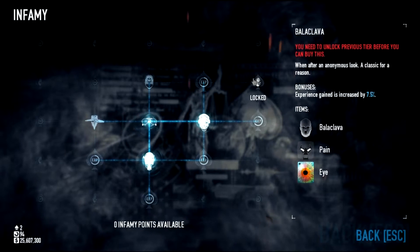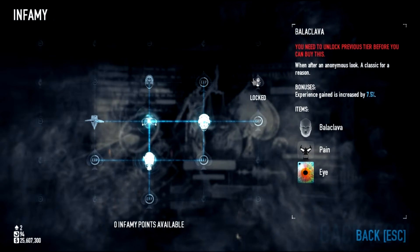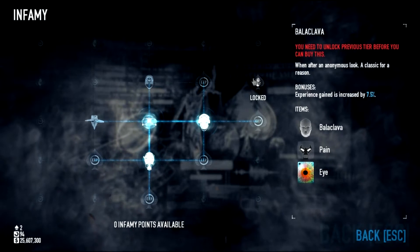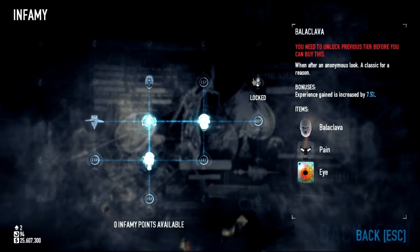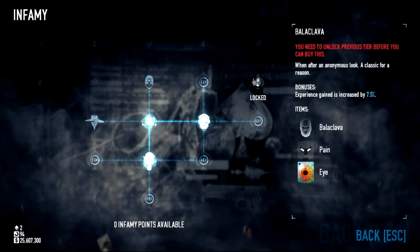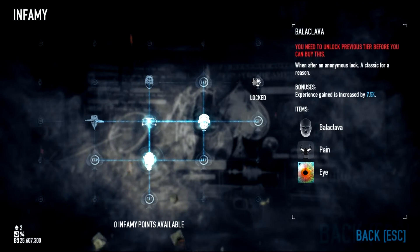Are you ready for motherfucking infamy 2.0? Robin Hood, Billy the Kid, Bonnie and Clyde — names and deeds that will live forever because of infamy. You worked hard, you cracked the big bank with fire and fury, you slipped unseen away with the diamond, you broke Hoxton out of custody in full view of the press, and you've gained infamy.